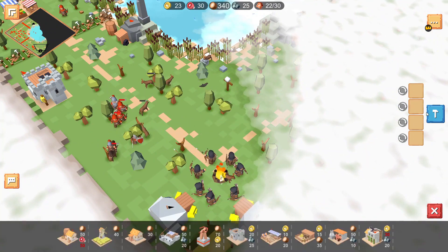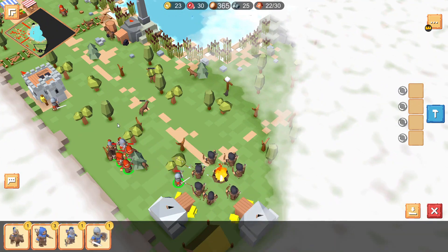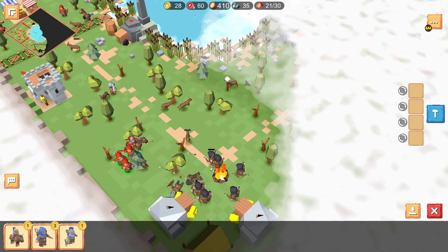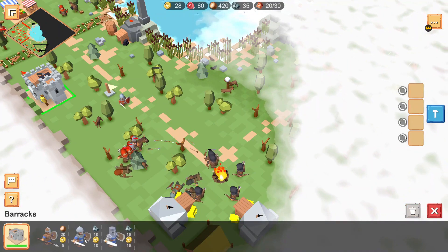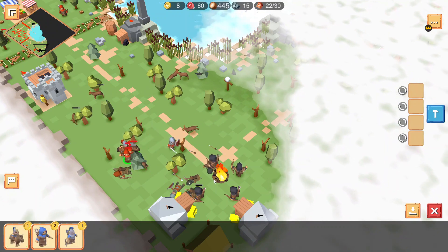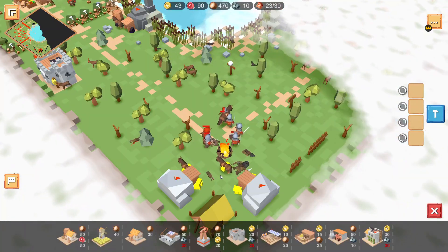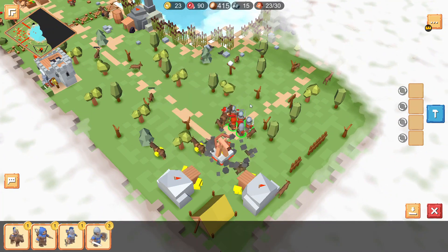Still need to clear out this gold mine to get the income there. I was trying to build a tower but just couldn't when there were still units around. With this force I should be able to wipe them out, but I'm taking quite a few losses — a few of my archers are already dead. Here comes my swordsman to try and clean things up. After I clear them out, I put down a tower to help protect that position.